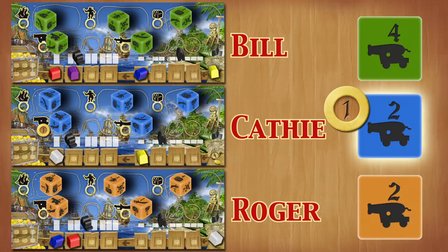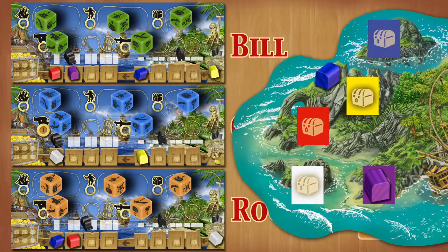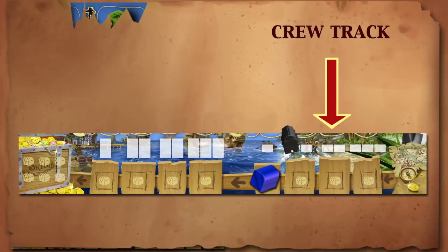Kathy is in second place with cannons. She now chooses a player to attack — she could choose not to attack at all. If she does attack, it will have to be Bill, as Roger was already attacked this round. Kathy chooses to attack. Bill moves his ship down one on the track, and Kathy moves down two, as Bill has a cannon to fire back at Kathy. Kathy can now take a treasure from the island. The saber battle is played out in the same way as the cannons, only it is the crew track being affected.